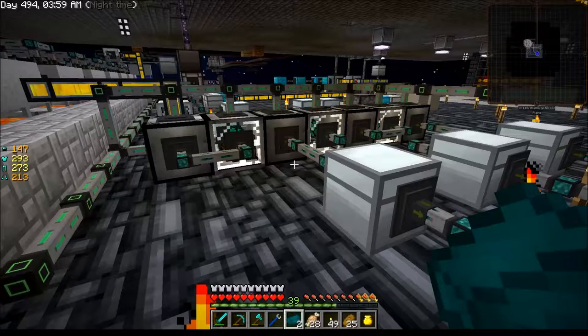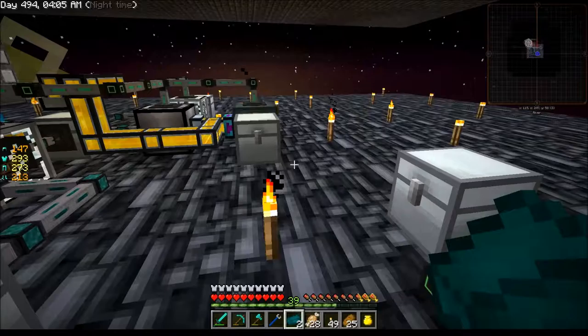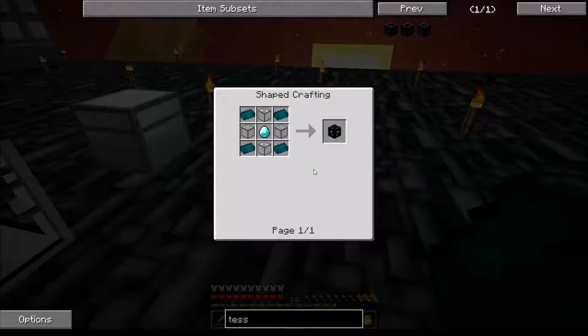I just said I needed two tesseracts and here I am thinking I'm okay with materials to make one. I need four enderium ingots — I have three, just picked up two, so I need three more. I also need two diamonds. Do I have two diamonds yet? No — where are my diamonds?